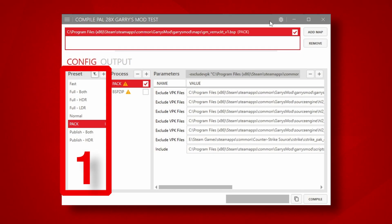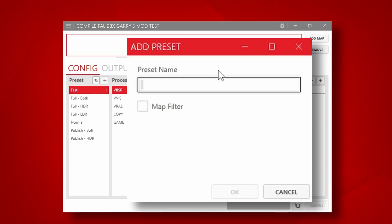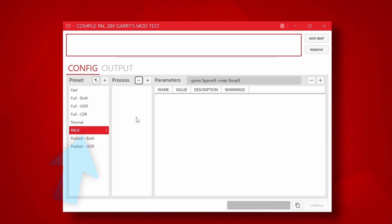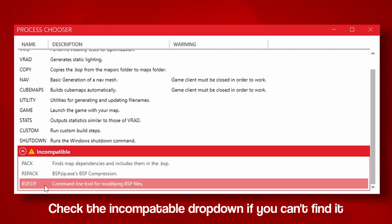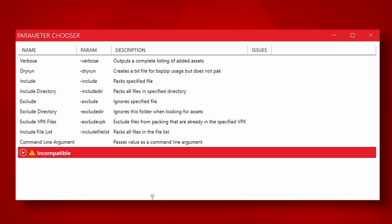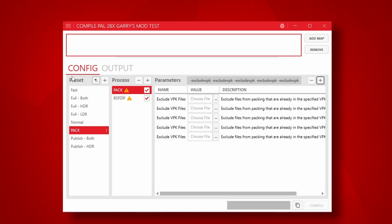Now that we got all of that, we need to create the configuration that we will be using to pack all the custom content for our maps from here on out. At the Preset column, click the plus symbol and give it a name that signifies this is a packing preset — I will call it PACK in capital letters. The next column is the Processes from top to bottom that the software will execute in order. Make sure that the preset we created is highlighted in red, and click the plus symbol for Processes and add Pack. We also want to add BSPZip as a process, so add that as well. Next, make sure the Pack process is selected and click the plus symbol for parameters, then click Exclude VPK Files, as this will stop native Half-Life 2 assets from packing into your map. We're going to add five of these, so keep clicking the plus symbol for parameters.